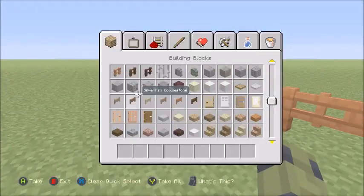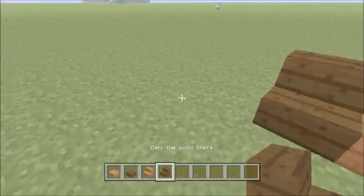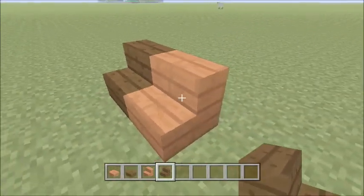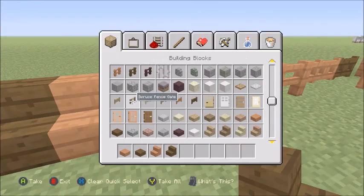I also put some stairs and slabs, so let's grab some of those. Yeah, these are really neat too. I like these — you can make cool buildings with them. The stairs are pretty cool; you could maybe also make some different colored seats, or some kind of cool orange seat.